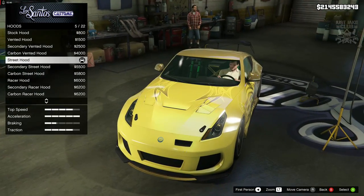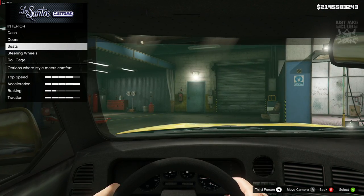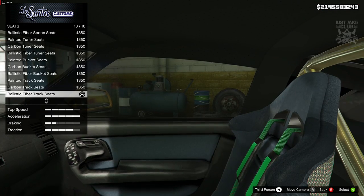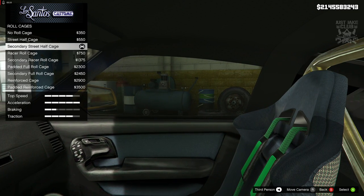For the hood itself we went and purchased the street hood. Then we skipped past the horn and went into the interior. We didn't worry about the dash or the doors but we did change the seats to the Padillistic fiber track seats. We didn't worry about the steering wheel, and we also changed the roll cage to the secondary street half cage.